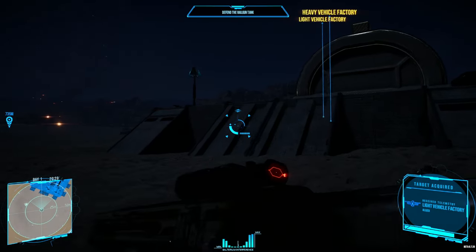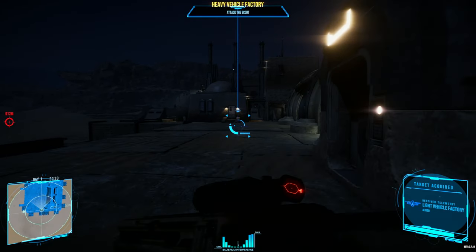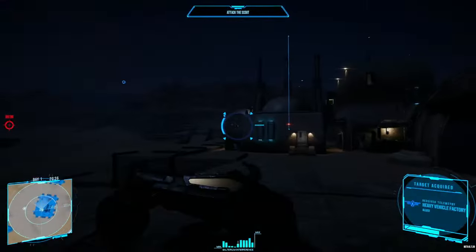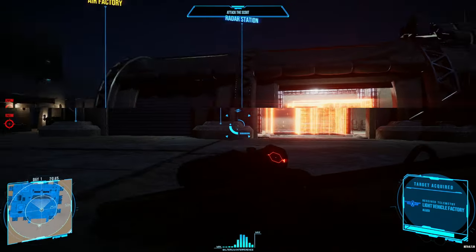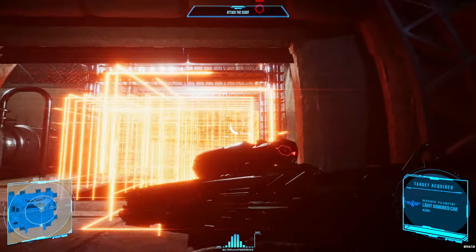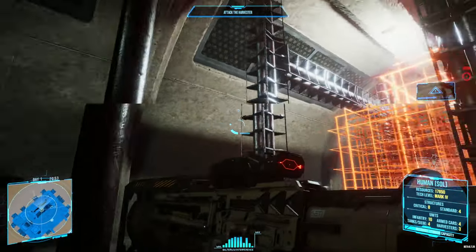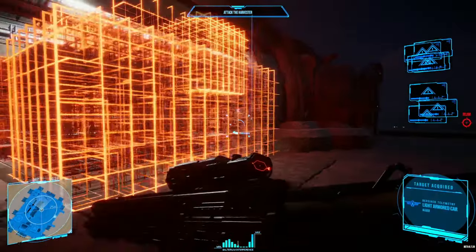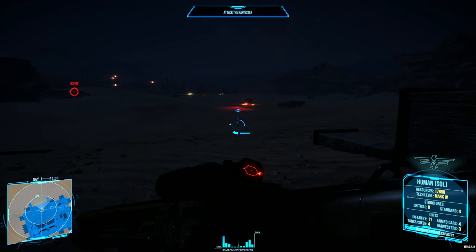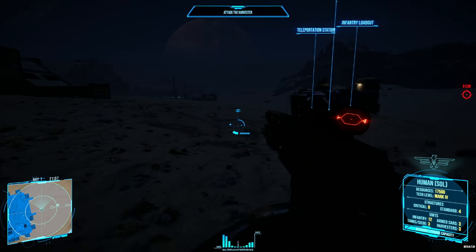We're gonna start with the light vehicle factory, just so I can show you what I mean by no spotlight on this one. It just didn't feel right to have a spotlight on a tiny garage. If you've ever been into a garage at night, normally there's quite white lights inside the garage itself. As you can see inside the factory itself, it is brighter — I can see the white lights and they are bright in that aspect.